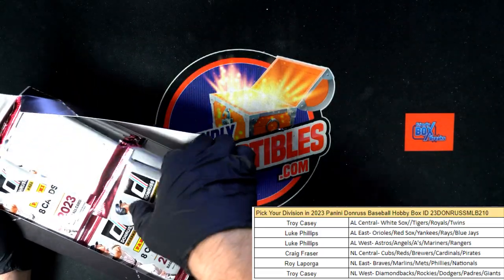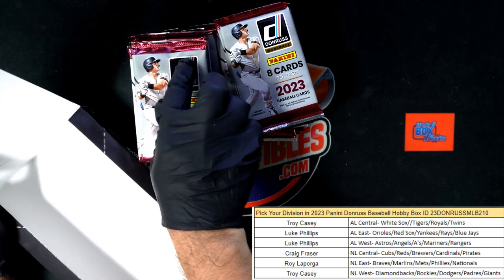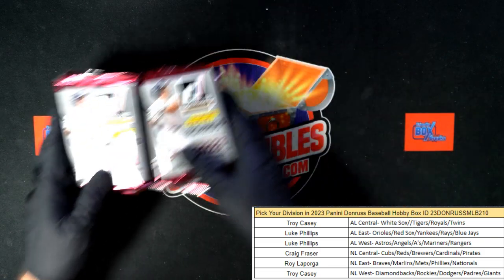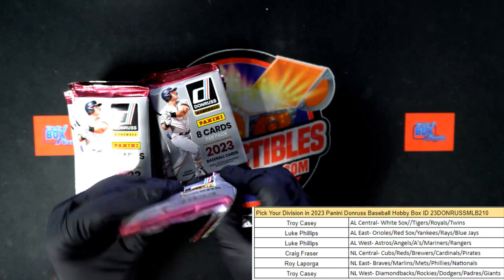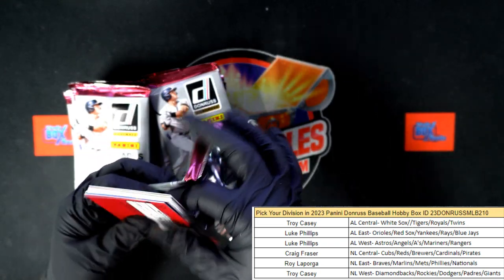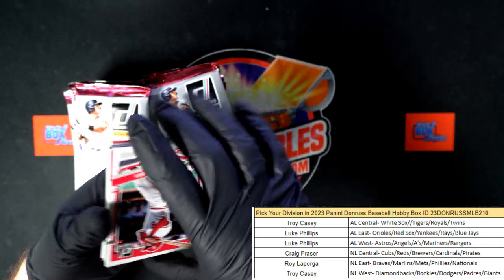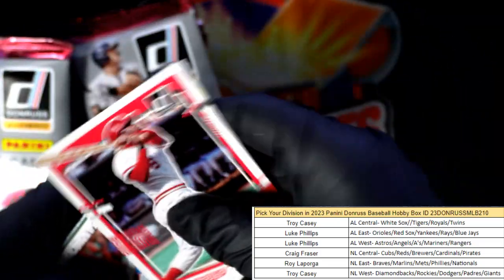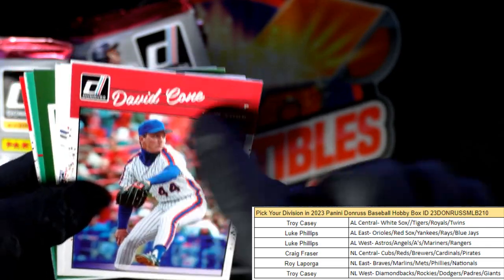Gonna be a good box — let's make sure we're gonna have a good box here. The next box is listed, so get the divisions in. We're looking for 24 hollow blue parallels in the box, four Independence Day parallels, one Liberty parallel, three hits, and a bunch of other numbered stuff that we're gonna try to get out of here.